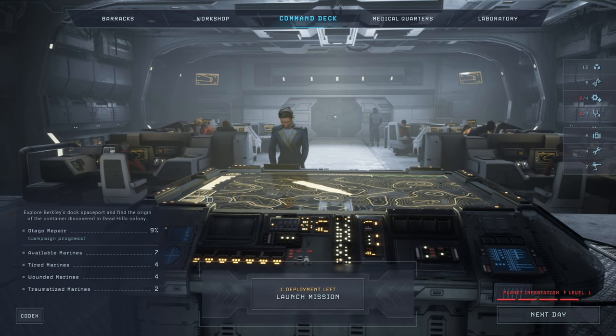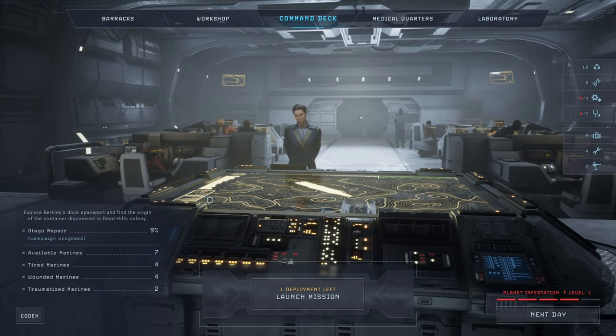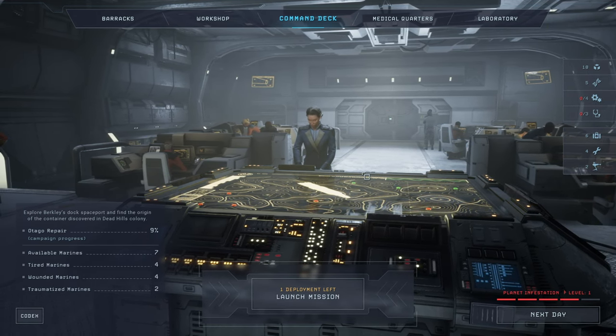Hello and welcome back to another episode of Aliens: Dark Descent. My name is Saiken and today we are continuing to run away from aliens because they are dangerous, threatening, and we don't want to have to do anything with them.